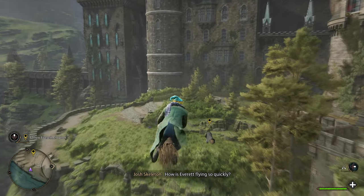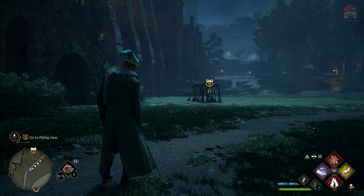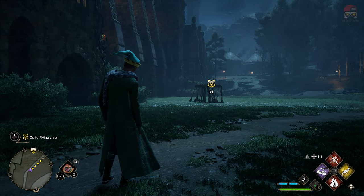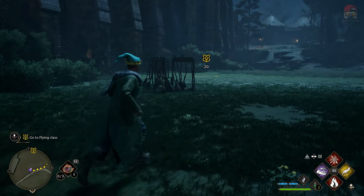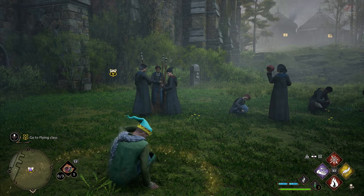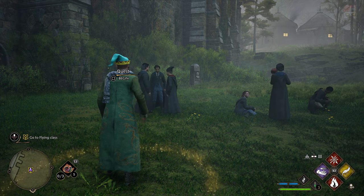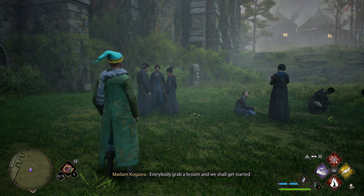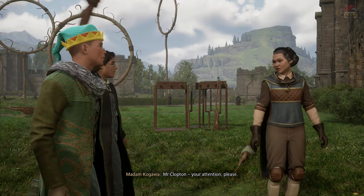The very first thing you're going to want to do is unlock the class — the quest. It's going to be a story quest that happens naturally. It's about five to seven hours in depending on how much side content you do. Once you complete this quest you'll have unlocked the ability to fly, but you don't yet have a broomstick of your own.